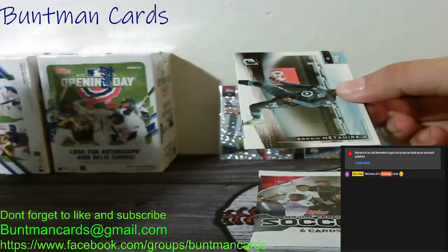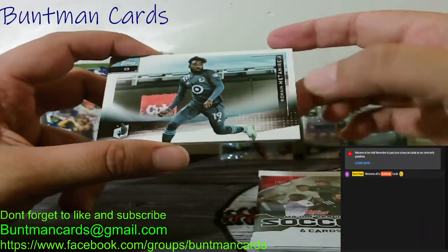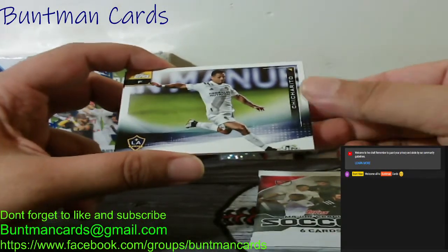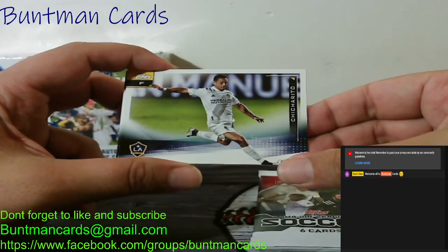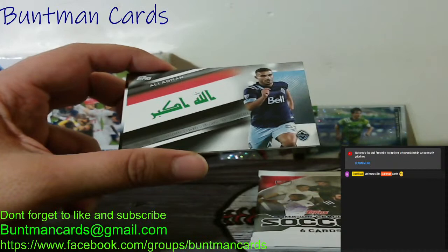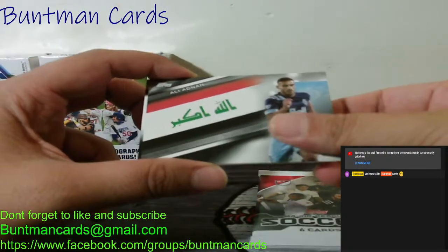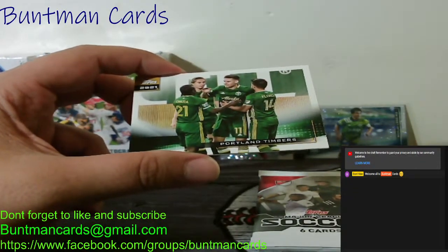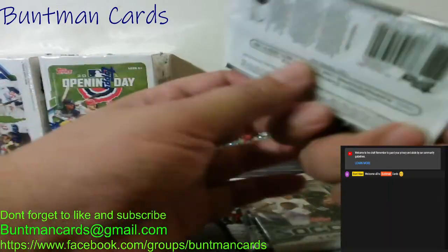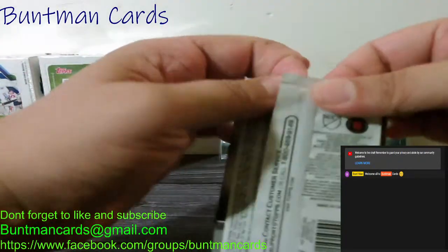Next pack: we got a Romaine Metanerine, a Chicharito, another Cole Bassett, an Ali Adan, a Portland Timbers team card, and a New England Revolution card. That whole pack was sideways. We got at least two more foils to pull — I don't know what else we can get, but we might find something cool.